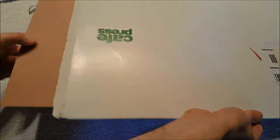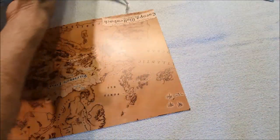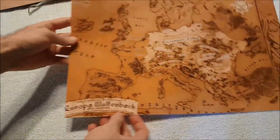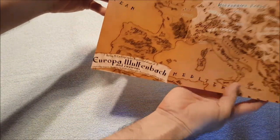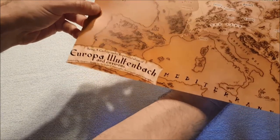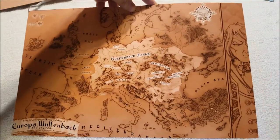There is one map of Europa available online, and here it is. Wow, this is on cardstock — I thought this would just be some kind of flimsy print. The Europa map: 'Europa, Wolfenbach and Environs,' being a cartographic representation of Europa, Wolfenbach, and Byron.